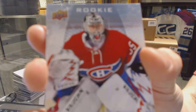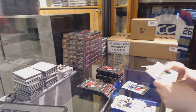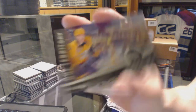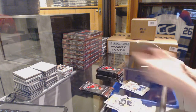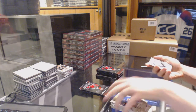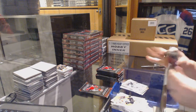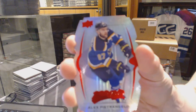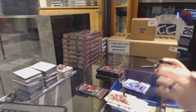Rookie for the Montreal Canadiens, Charlie Lindgren. And a puzzle for the Jackets, Boone Jenner. Silver for the Red Wings, Henrik Zetterberg. Puzzle for the Islanders, Jaroslav Halak. And an NHL Territory for the Nashville Predators, Ryan Johansson. Puzzle for the Panthers, Nick Bustam. Rookie for the Pittsburgh Penguins, Tom Kunakel. Puzzle for the Flyers, Sean Couture. And a Level 1 Purple die-cut for the St. Louis Blues, Alex Petrangelo.